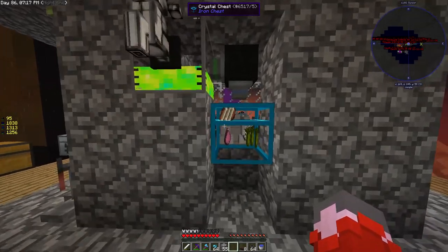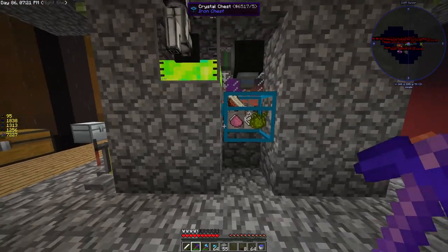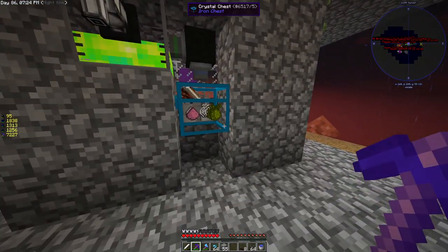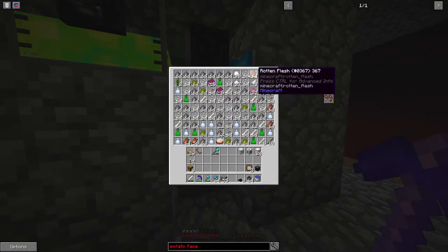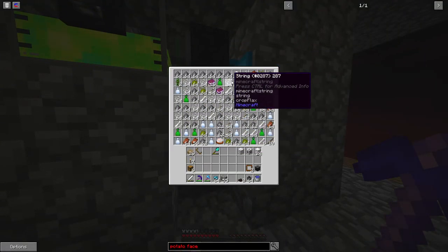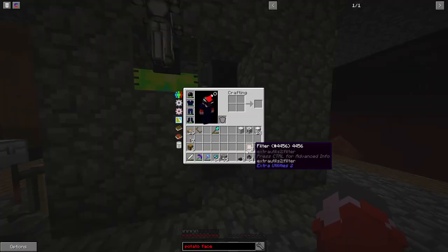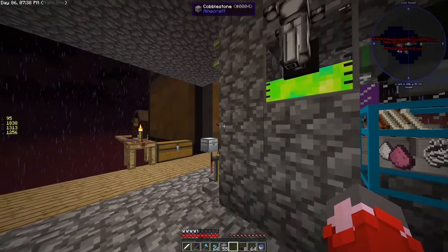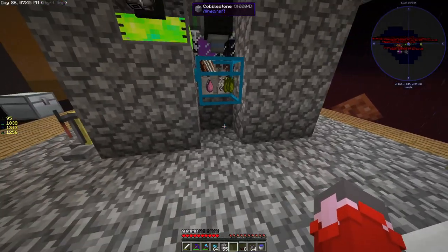Hello everyone, today is the first time I'm recording with a microphone. I'm in Skyfactory 3 and I have a problem with my mob spawner clogging up all the time, so I figured I would make a little tutorial on how to filter out the things you want and the things you don't like. It's actually pretty simple.